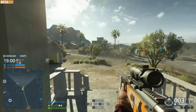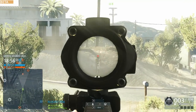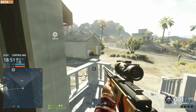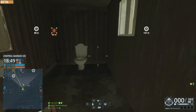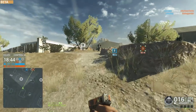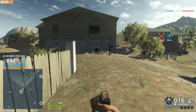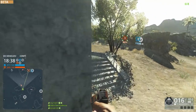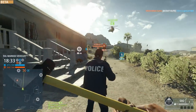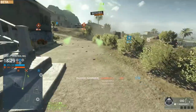Finally, they've increased the resupply time of the breaching charges, which plays a massive role in Hotwire. All people were doing was placing C4 on the ground, blowing up objective cars in Hotwire for loads of points, then running to an ammo pack and instantly refilling the C4. It's nice to see they've made this change based on player feedback, because that was one of my main gripes — there was just so much breaching charge spam, especially towards the end of the week.